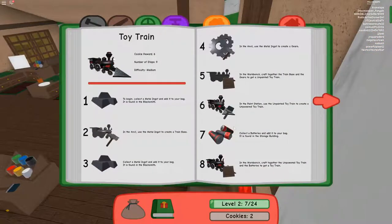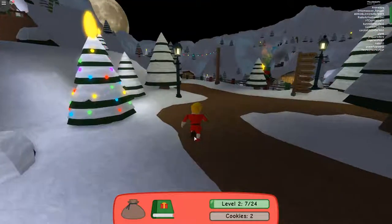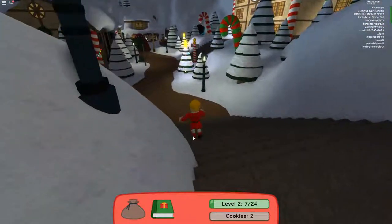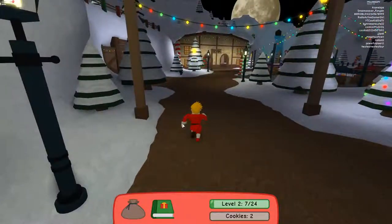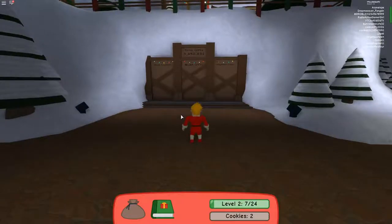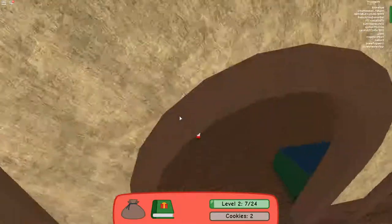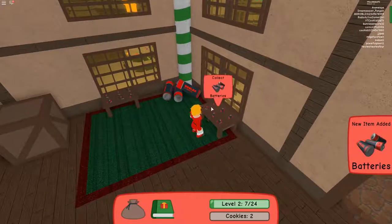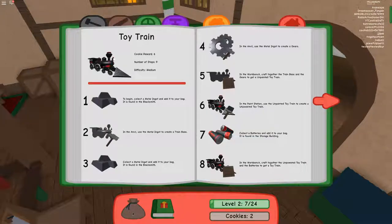Now, collect a battery and add it to your bag — it's found at the storage building. Storage building! Storage. Let's go adventure. I see storage. Okay, let's get some storage. Most gifts, total gifts — 3 million! Alright, so this is storage. Some batteries — might as well grab a few. Maybe our bag is full. Yeah, it is. Unlock more slots.